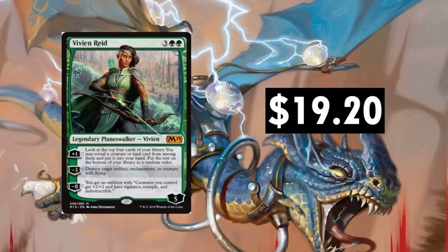Vivien Reid, $19.20 — another card that was way down and is finding its use now in creature builds. Looking at the top four cards of your library, you can reveal a creature or land card and put it into your hand, putting the rest on the bottom. You can also destroy target artifact, enchantment, or creature with flying — getting rid of angels in the current standard. Really great for card draw advantage, and that emblem is nasty as well. At $19.20, depending on what these creature decks do, we'll see what Vivien does. I don't think it's going to stay at $19.20 though — I expect it to drop.